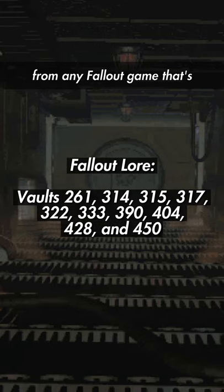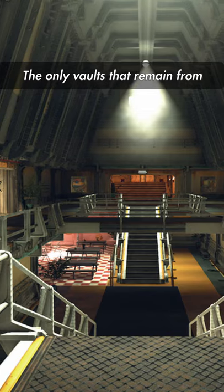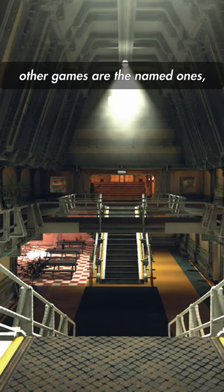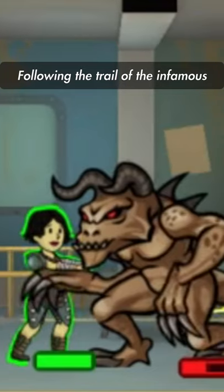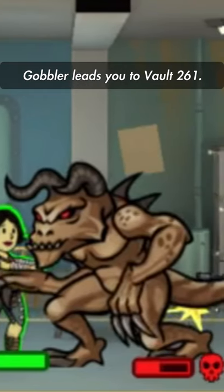Alright, we're now done with numbered vaults from any Fallout game that's not Fallout Shelter. The only vaults that remain from other games are the named ones, like the VTU training vault. With that being said, let's get into 10 more Fallout Shelter vaults. Following the trail of the infamous Gobbler leads you to Vault 261.